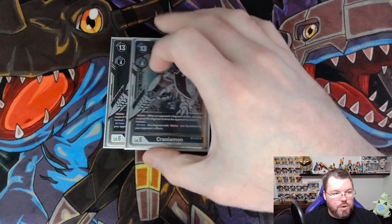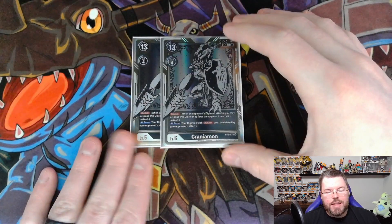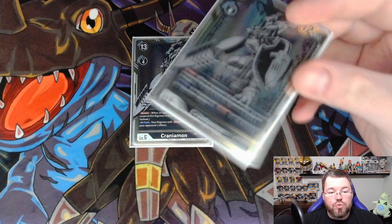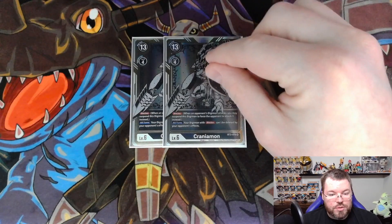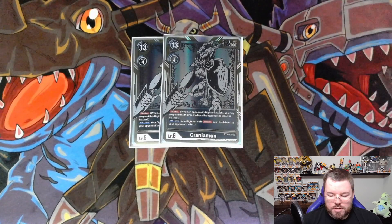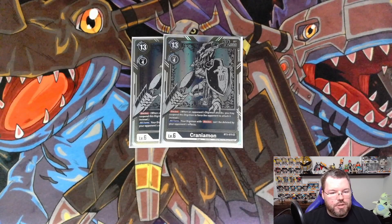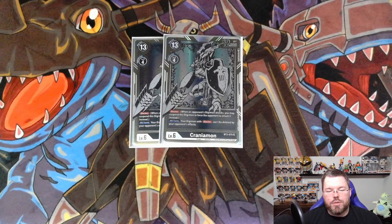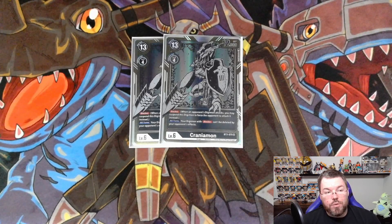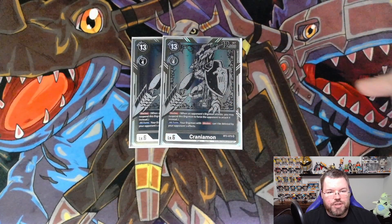On to our Craniamons — we're playing 2 BT3 Craniamons. He has Blocker inherently, and his all-turns effect is: your Digimon with Blocker can't be deleted by your opponent's effects. A lot of people play the BT13 Craniamon, who on play is unaffected by your opponent's Digimon effects and is a pseudo-out to Psychmon by forcing them to attack with it at end of their turn — but I don't think that's worth it over this guy who can potentially blanket protect your entire board.